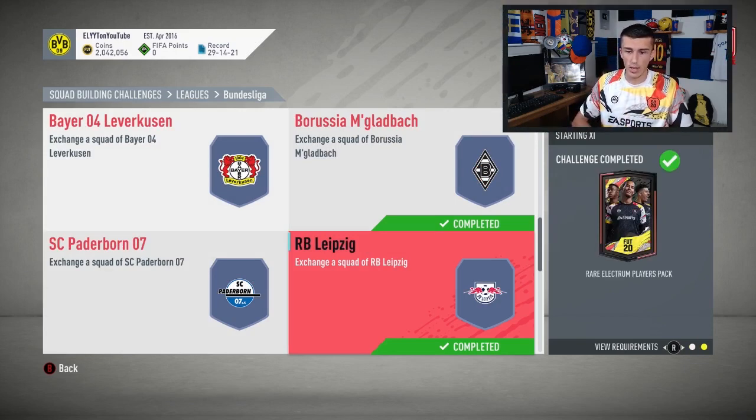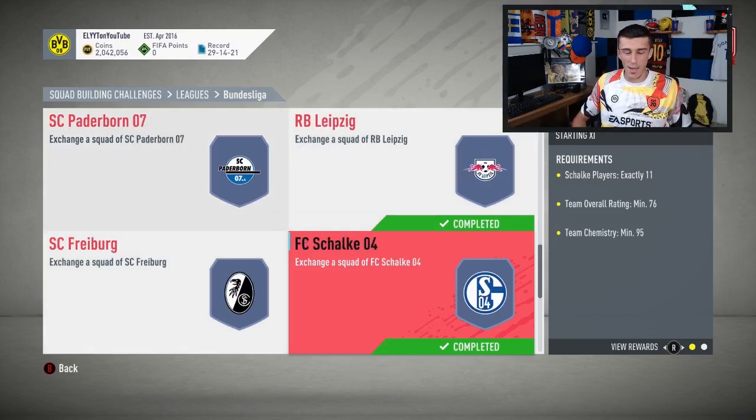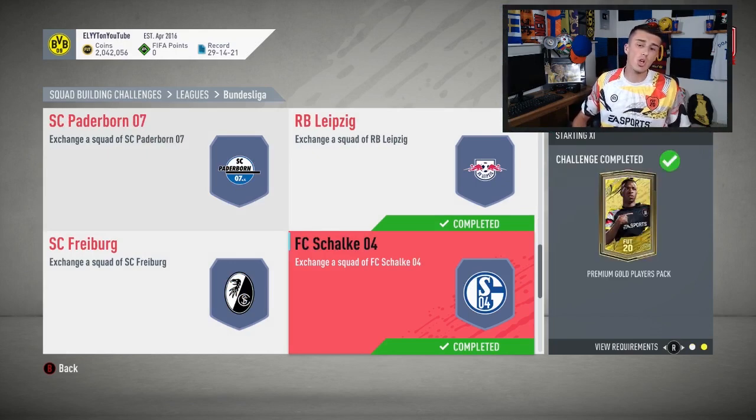Next up is RB Leipzig — a little more expensive, probably the least worth it of the eight I'm showing you. You get a rare electrum players pack in return, which is six rare golds and six rare silvers, and you'll spend about 15 to 16,000 coins on that 30k pack. It's probably worth it, but there's risk — if you get a terrible pack you're only making 8 or 9k back, meaning a 5 or 6k loss.